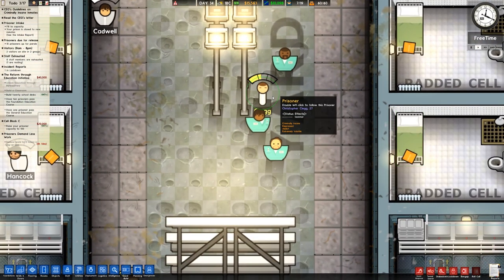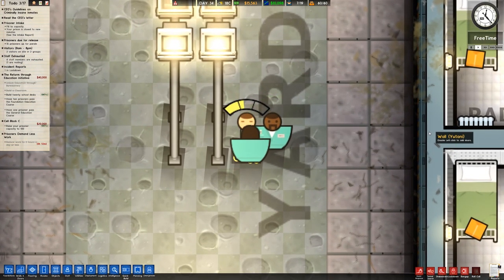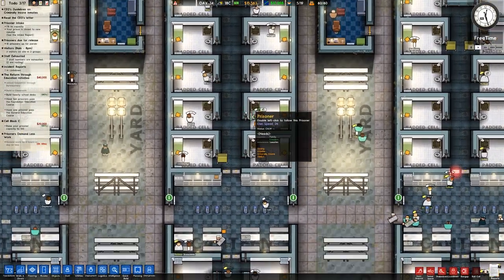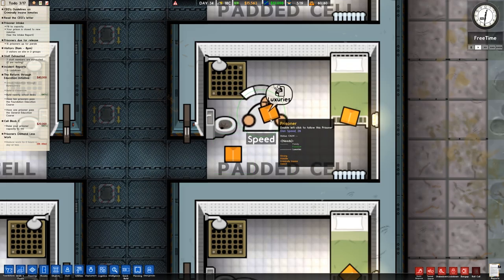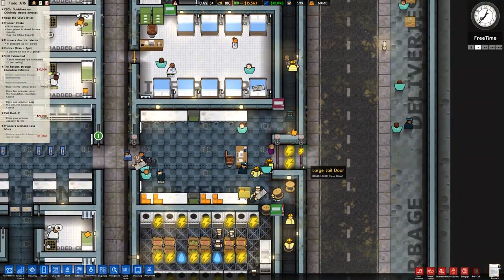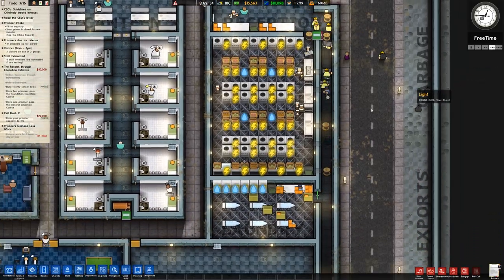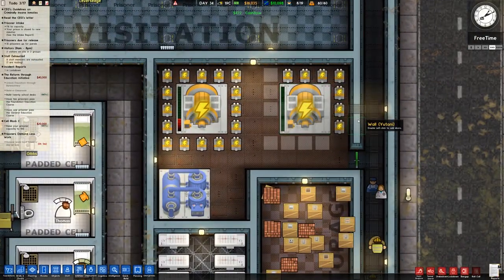Prisoner Clegg again — Christopher Clegg. Looks like there was a bit of fighting there, seems to have stopped. The prisoner is holding on to the prisoner uniform. I wonder if that is one of the behavioural things where they just want to grab onto things and carry them around for whatever reason — comfort or something.